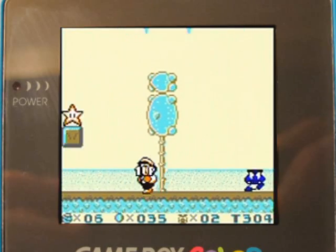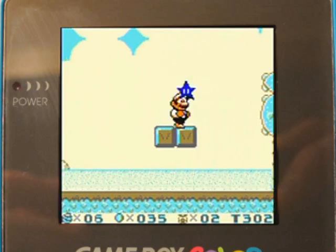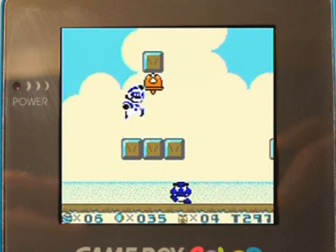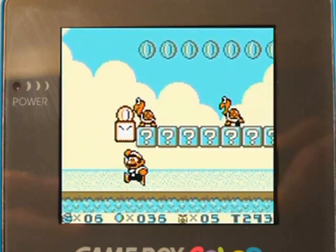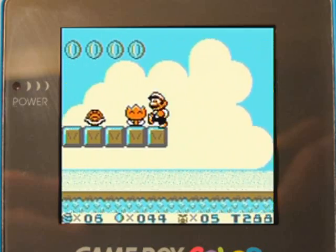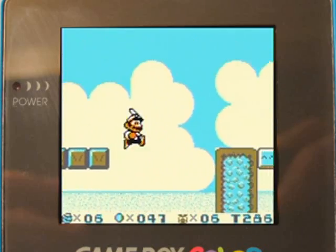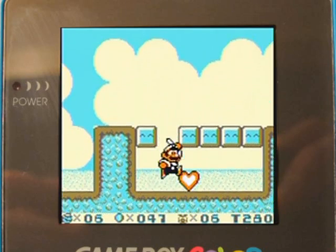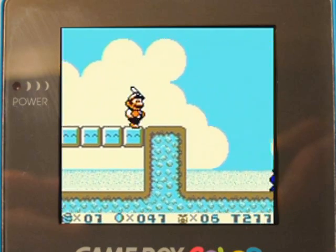Hearts are one-ups, stars, really odd music. That bell is a checkpoint basically. I wonder if I should be killing enemies with the star to see if I can get a one-up out of that, because I think if you kill five enemies with it, you get a one-up. By the way, if you're big, you can press down in mid-air to spin and break blocks like so.